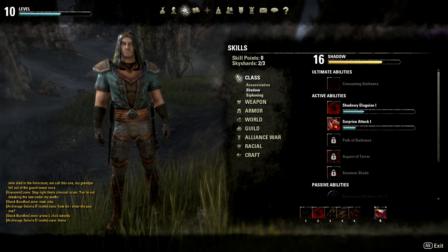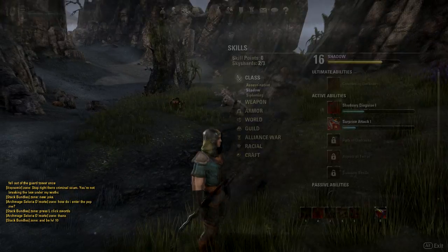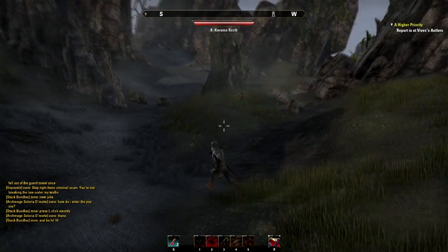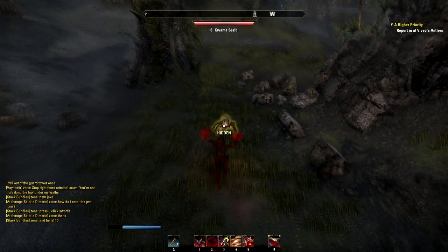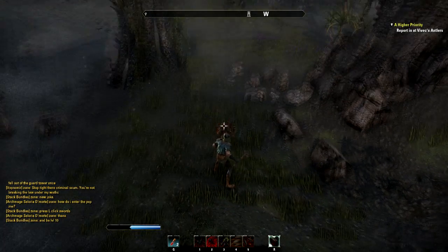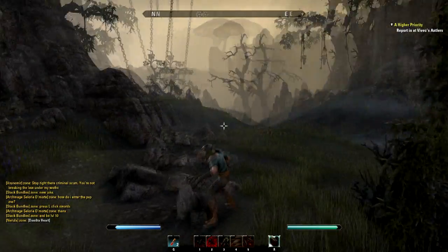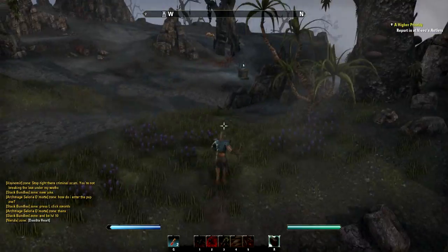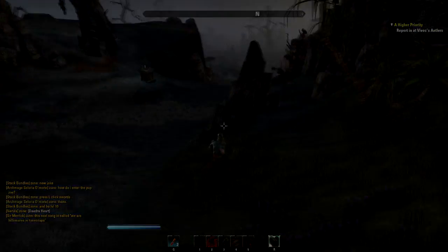I'll give you a demonstration of the rotation you'd use on this Kwama. Go stealth, Surprise Attack — there you go, one shot straight off. I'll see if I can find something a bit more substantial that'll take more hits so I can demonstrate for you.